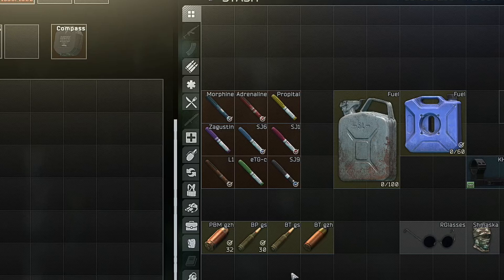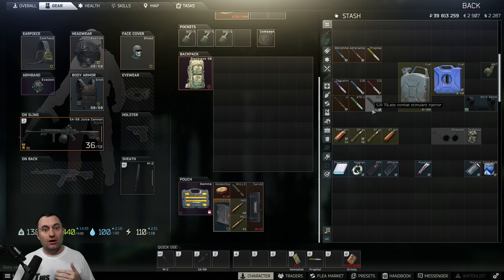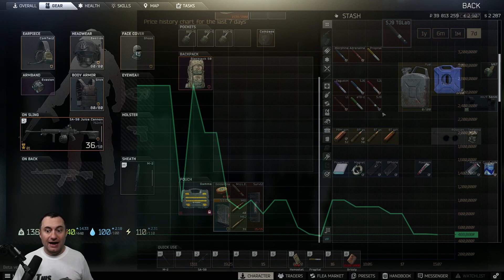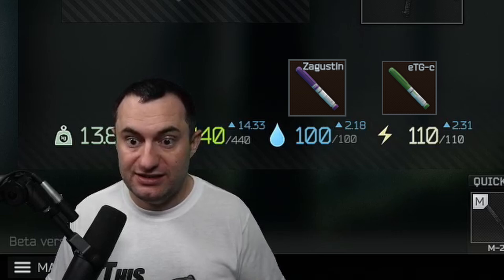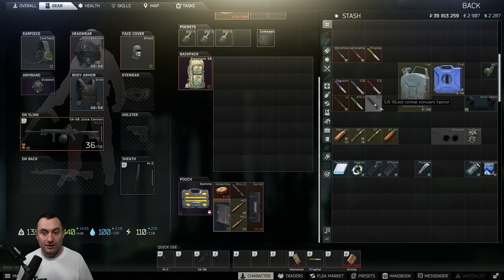The first A-tier item is stims. It doesn't matter which ones you find — the more common morphine, adrenaline, propital, or some of the rare ones like the SJ9, ETG, or the green stim as everybody calls it. These are all worth keeping because even if you don't get out of raid with them, they're worth a bunch to the trader. Some of them found-in-raid are absurd — the SJ9 I've seen listed for 400,000 to 2 million. Zagustins, ETGs, Propitals, and SJ6s sell for a bunch on the flea market. If you're finding stims, throw them right in your secure container regardless, because even morphines are worth around 11K.